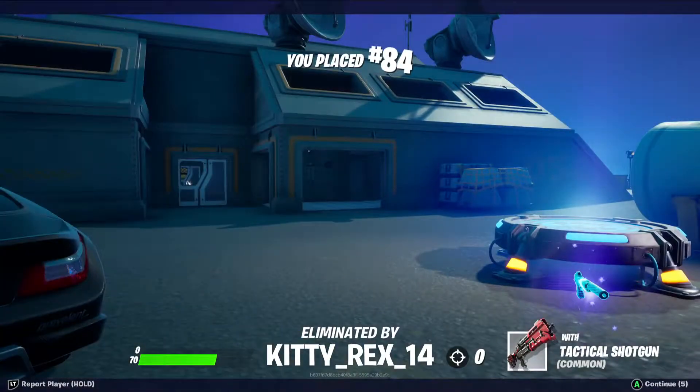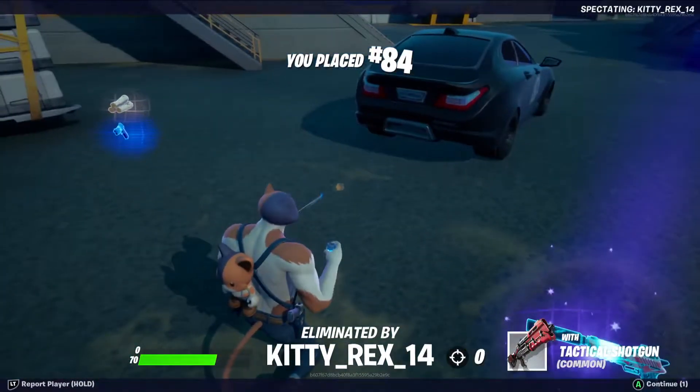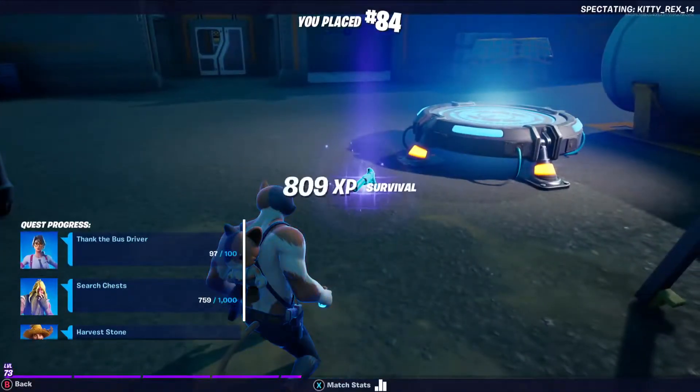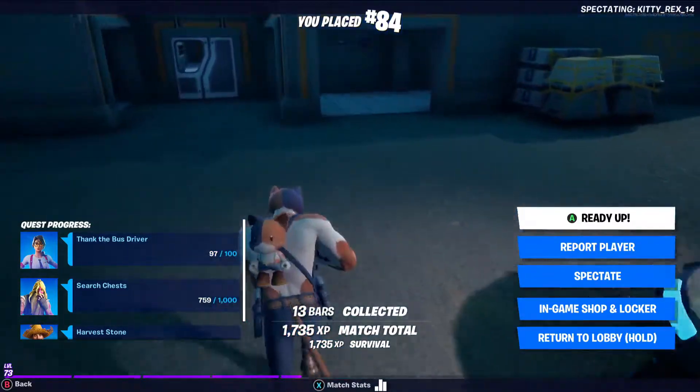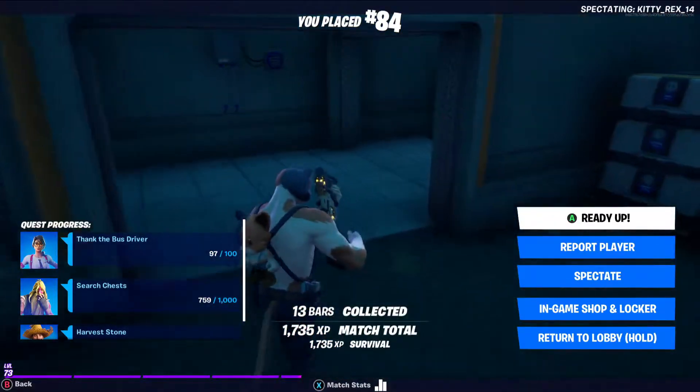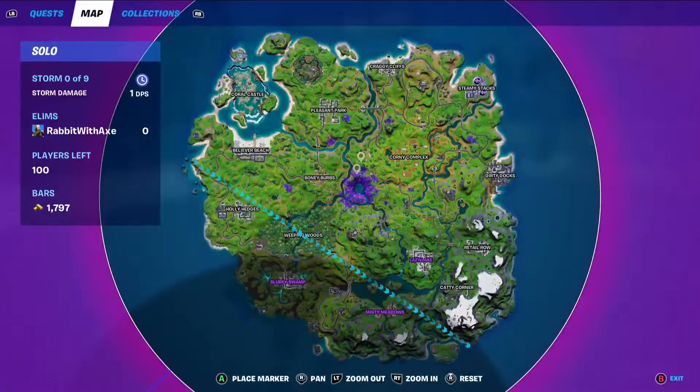I have no clue where Kitty Rex came from, but they definitely just made me waste — was it 800 gold? I just spent on those two weapons. However, let's just get into the next one. So there are actually two different pistols I can get — obviously the shadow tracker which is here, but then there's also the scoped revolver.